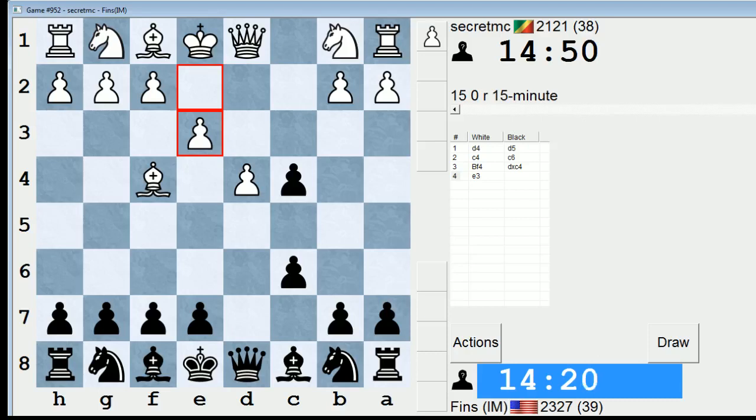e3 attacks the pawn on c4. b5 would be the normal move here, which I'm probably leaning towards. If he undermines with a4, bishop b7, let's say — b5, there's no obvious drawback to that. Yeah, let's go b5.